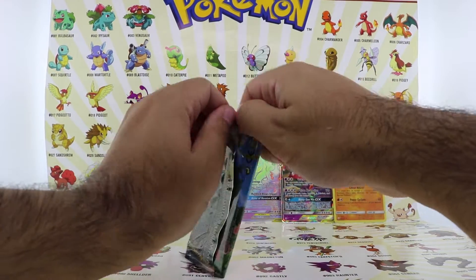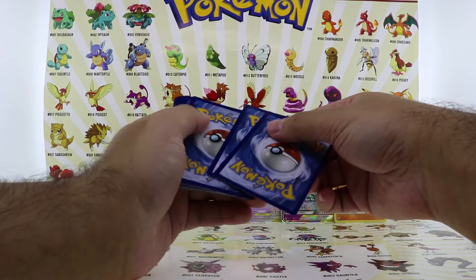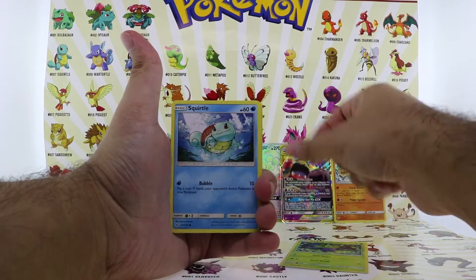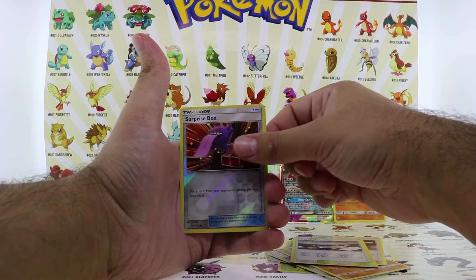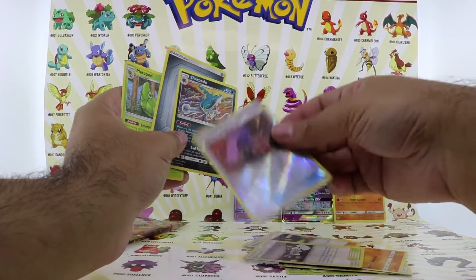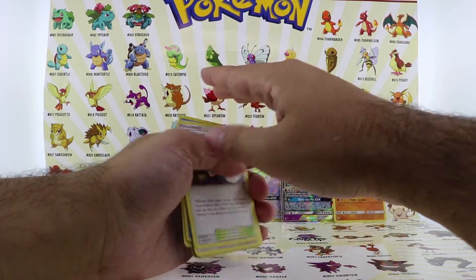We're gonna leave the Reshiram and Charizard pack towards the end. I wish we pulled one more of those Reshiram and Charizard Ultra Rare cards — the artwork looks unbelievable. But the Alolan Muk and Muk also looks awesome. Arash, Squirtle, Tentacool, Aaron, Sandshrew, Koga's Trap, Dustox, Surprise Box — that looks so funny — Sharpedo. The Sharpedo was the Non-Holo Rare. I guess I did the card trick wrong — I apologize about that.